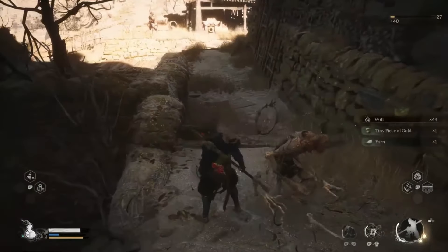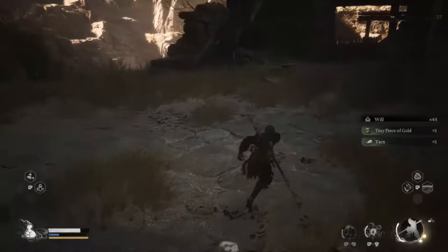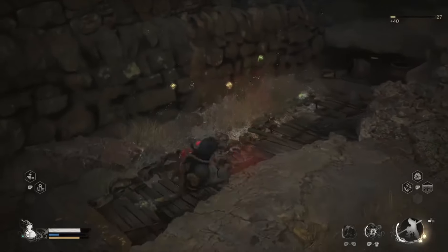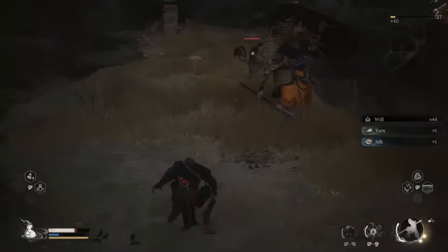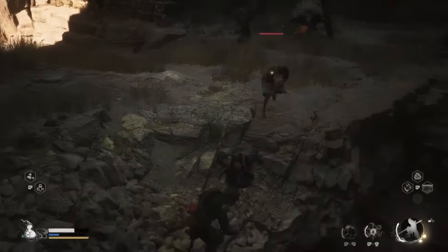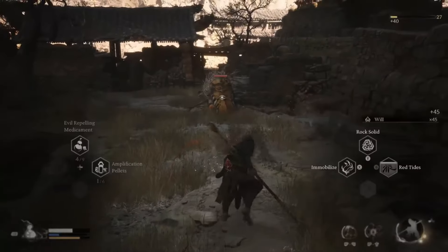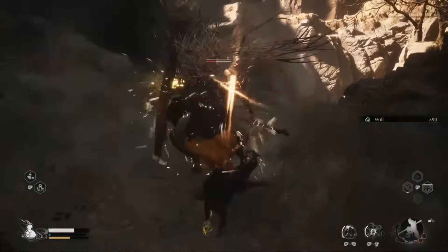In Black Myth: Wukong, the Punishing Downpour is a key skill within the Foundation skill tree, specifically under Martial Arts. This ability is perfect for players who favor a light attack-focused playstyle, as it allows for a powerful light attack finisher after executing six consecutive light attacks. This combo finisher delivers significant area of effect damage and can stagger or knock out enemies, enhancing the effectiveness of follow-up attacks. Unlike charged heavy attacks, Punishing Downpour doesn't require focus points, making it a versatile option in combat.